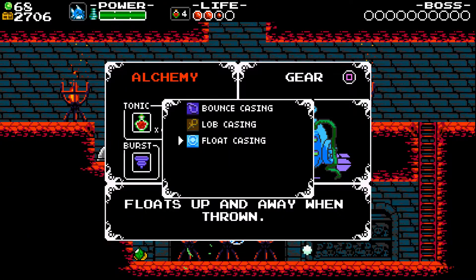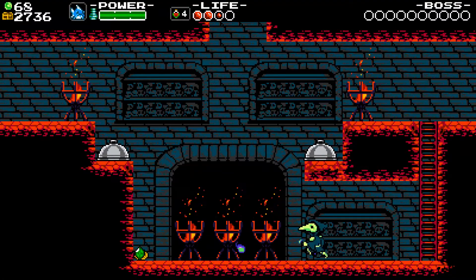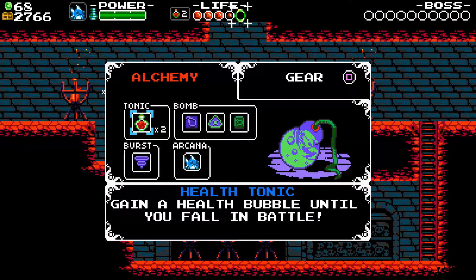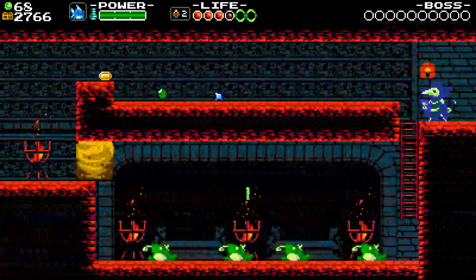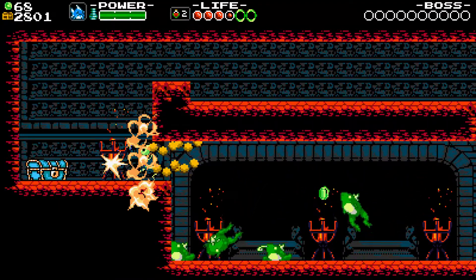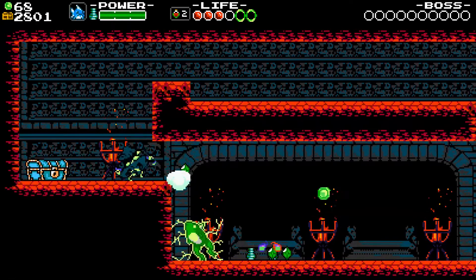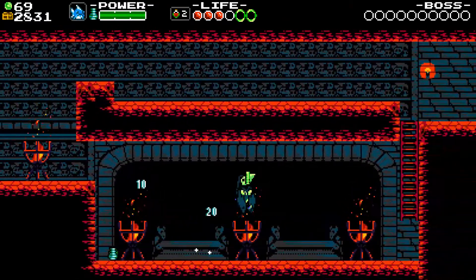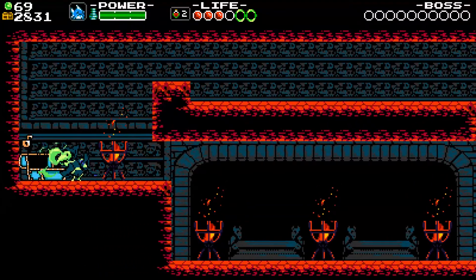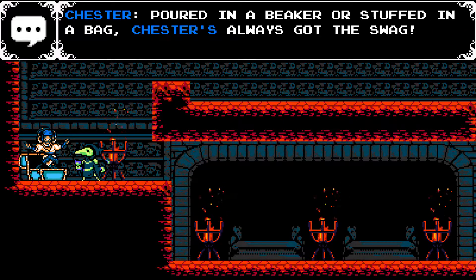I should probably switch back to normal bombs. The thing I liked about the float casing is when they hit ceilings, they just drop out of the casing and come back down anyway. That's a bomb. Let's heal up a little bit. Chester - there we go! I knew he had to be around here somewhere. Grab all this stuff and we'll go back to Chester here - he's gonna give us another magic, which would be very nice. Yep, Chester's always got the swag.